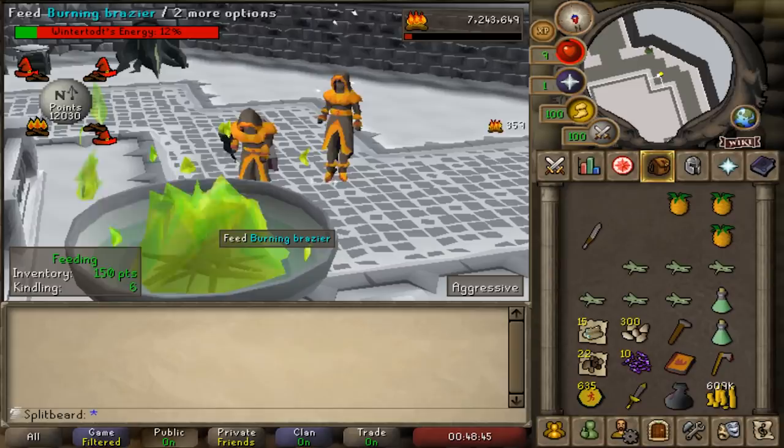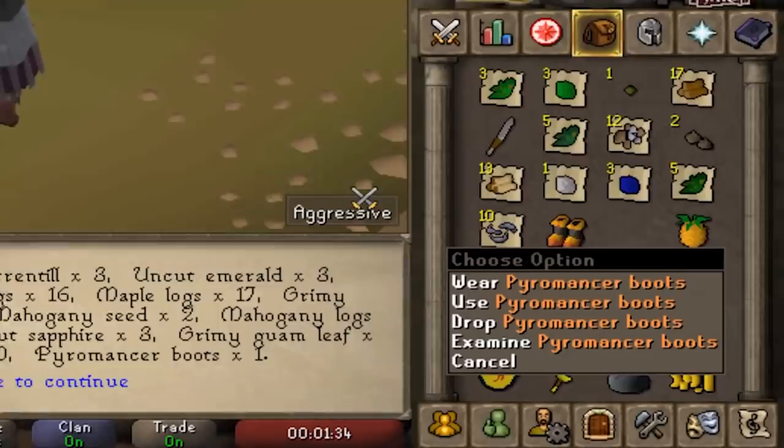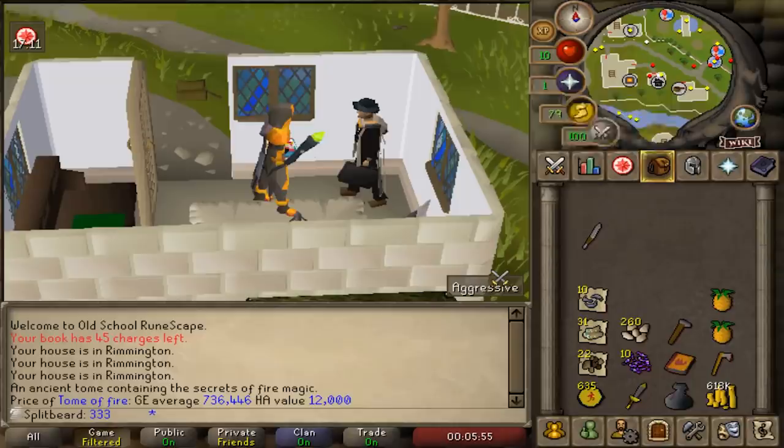Carrying on from the previous episode, we're getting stuck right into Wintertodt to hopefully finish off the Pyromancer set, to then open up an array of content. And finally, after 94 fire-making, we achieve the elusive Pyromancer Boots.